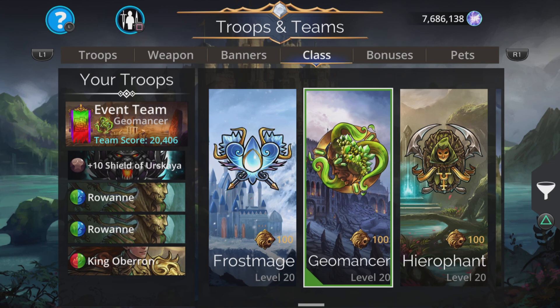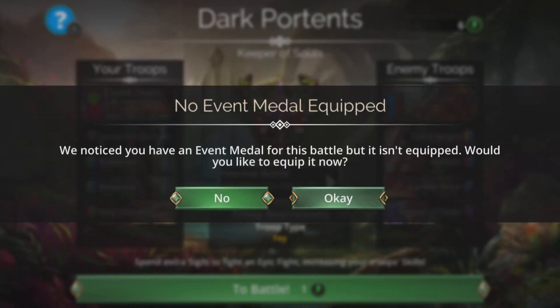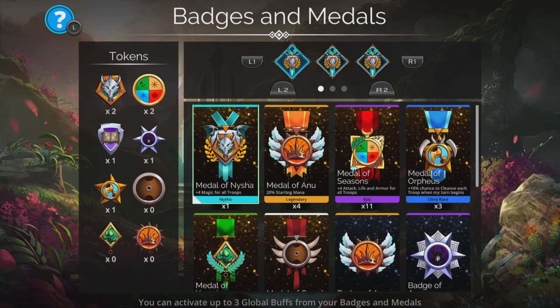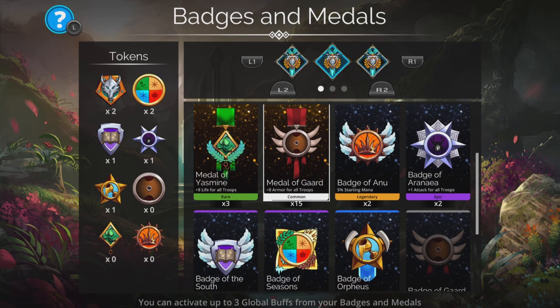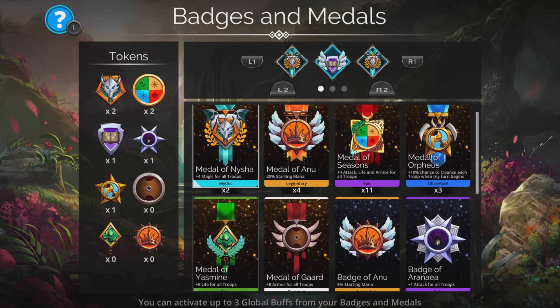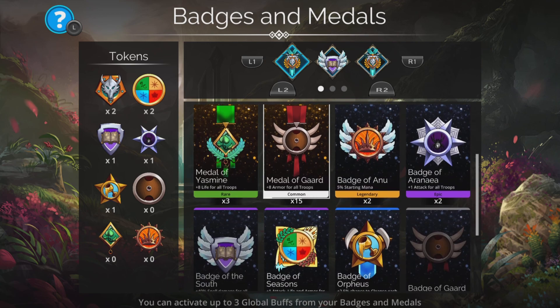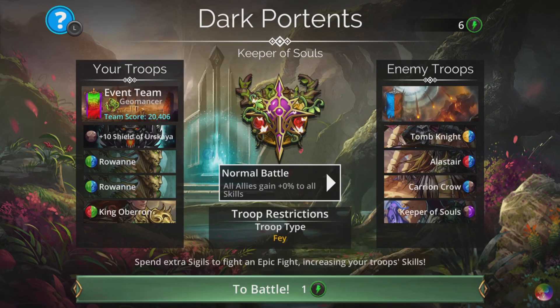So as simple as that — let's dive in and do a couple of battles. When it says you'd like to equip an event medal for this battle, always say yes, because you do want to do that. And while we're at it — spell damage for this event. Because we've got Rowan, you want the Medal of Guard: plus eight armor for all troops. This goes on Rowan and gives an effective armor boost. Absolutely do that.